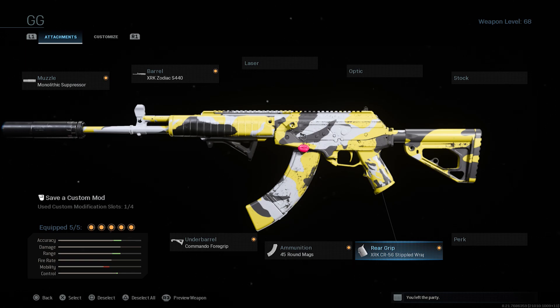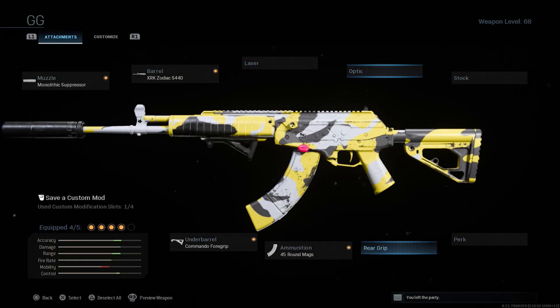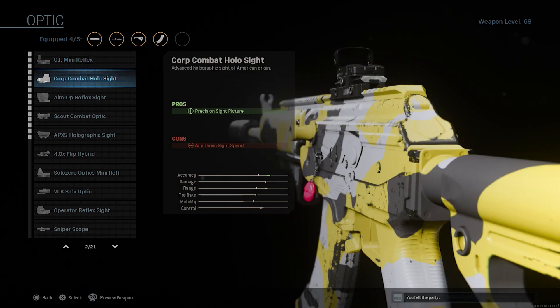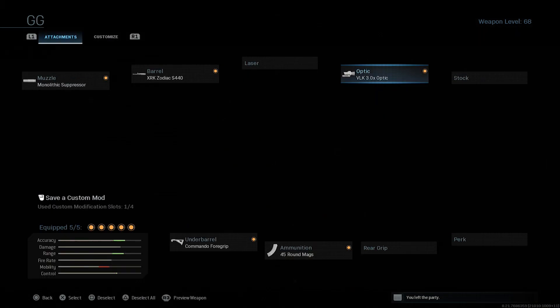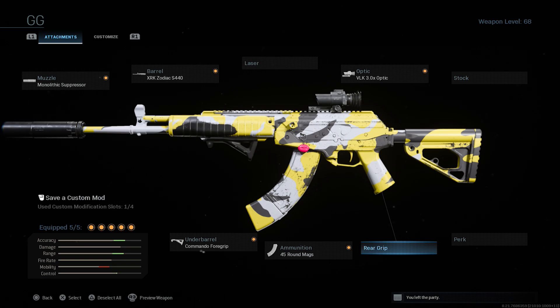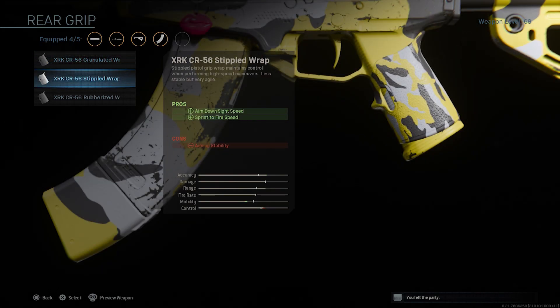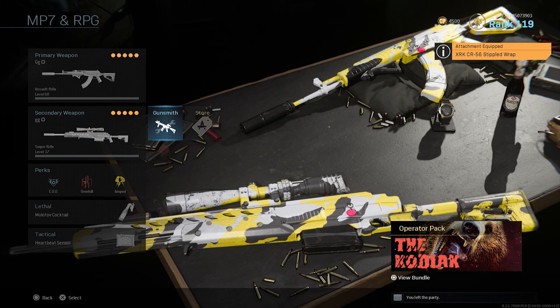If you want to go for longer-range kills, I'd recommend removing the rear grip and swapping in the VLK 3x optic, which lets you spot enemies from greater distances — though it will slow down your movement speed. Personally I don't run a sight on this weapon because I pair it with my HDR class setup, which I'm also showing on screen right now. That HDR will allow you to shoot through walls and take out enemies super easily.